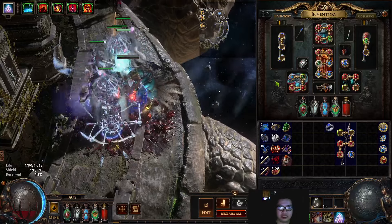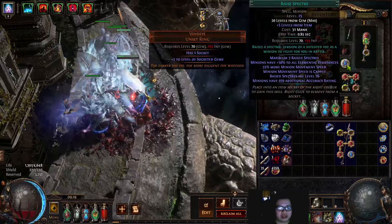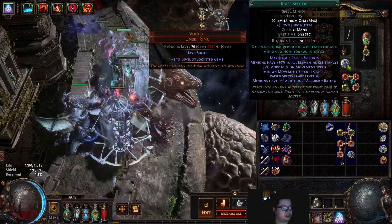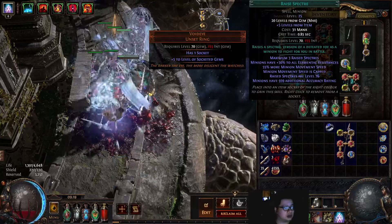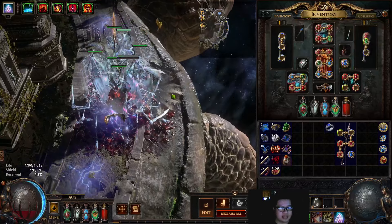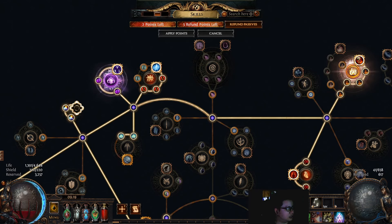Here is the setup. Currently I have Midnight Bargain, giving plus 2 maximum Spectres. We have a Raise Spectre gem at level 20 socketed into a Void Item Set Ring — just a 1 Chaos item — making it level 25. At level 25, Raise Spectre allows you to summon a maximum of 3 Spectres instead of 2 from the gem. So with those two items and the gem, we have 5 Spectres, plus 1 from Death Attunement, giving 6 total. This is the cheap, comfortable setup I'd recommend to anyone playing a Detonate Death build.